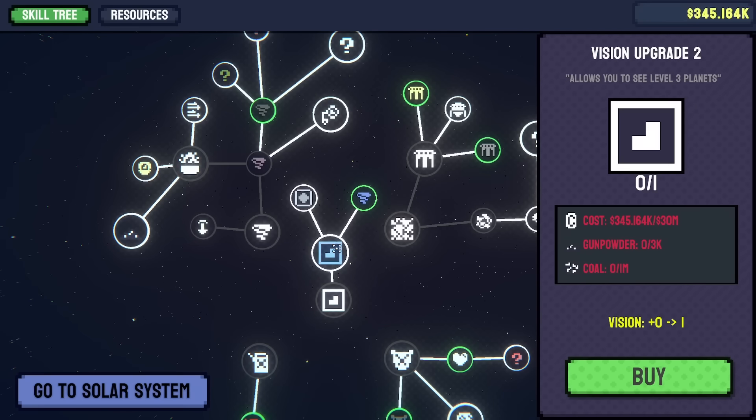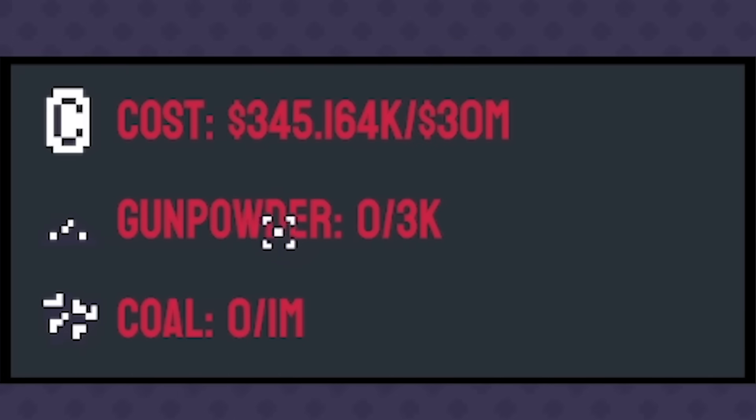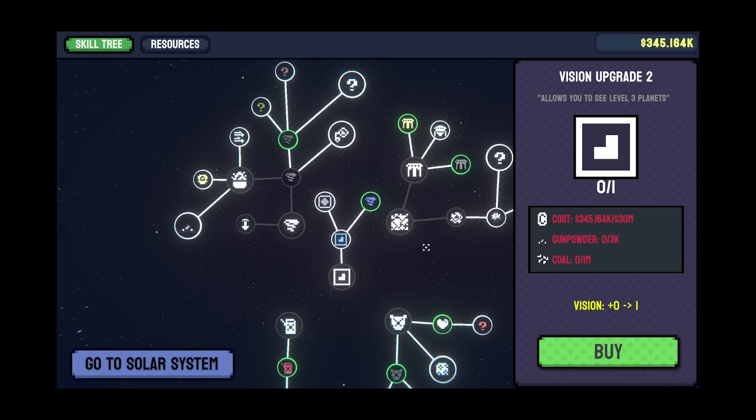What have we got here - they're just the next upgrades. The next vision upgrade needs gunpowder and coal. Wait, is that an M? 1,000,000 coal and 30,000,000 coins? I don't think I'm ready to do those yet. Let's do this last fuel tank upgrade as well.